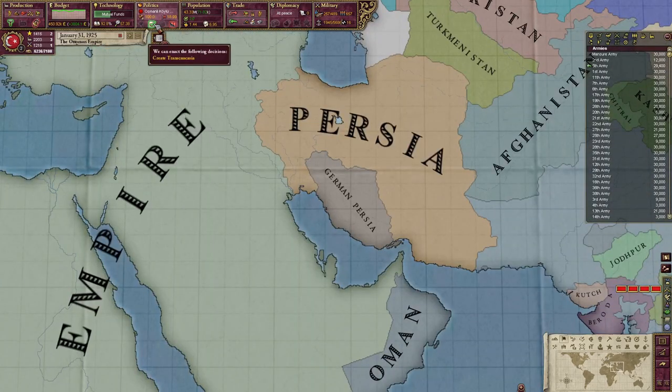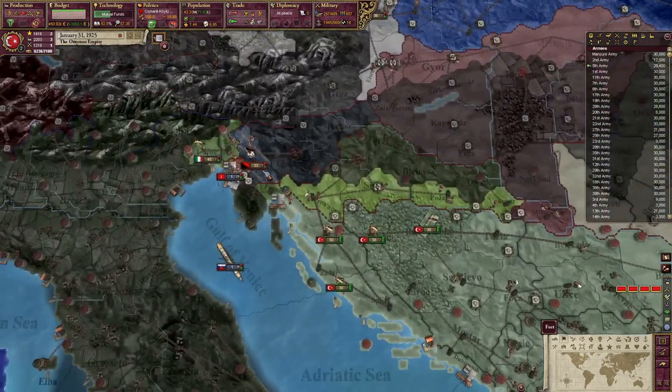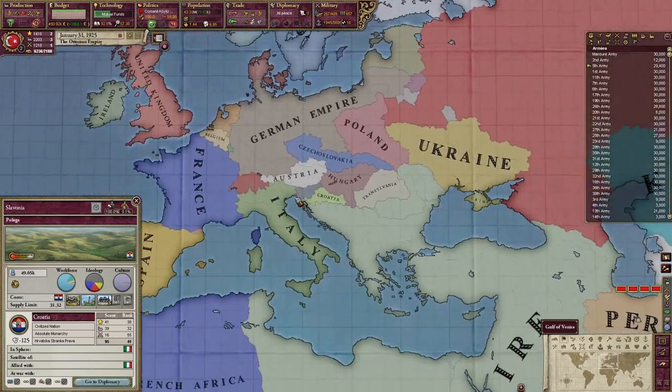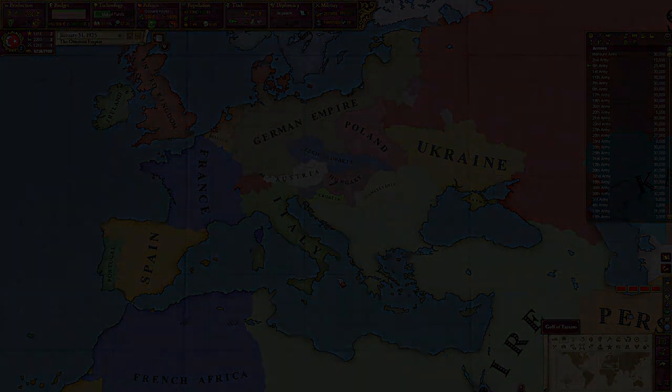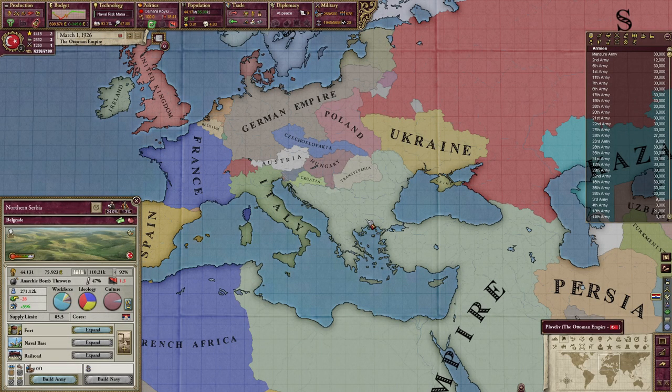I'm still not going to create Transcaucasia because there's no point. We're making plenty of money. We've got some fascists over there. I think next up I might just cause a great war between me and Italy. That sounds like fun!